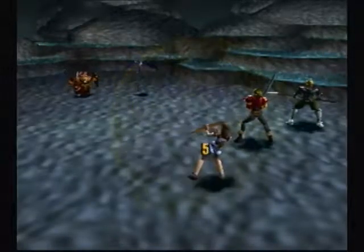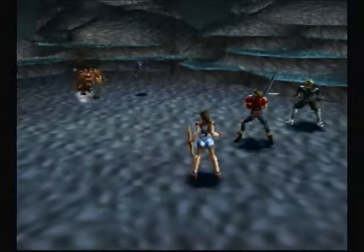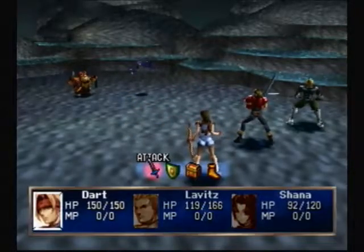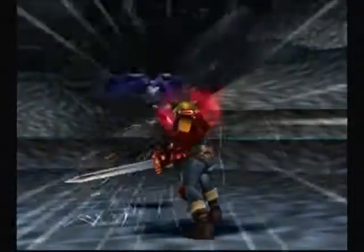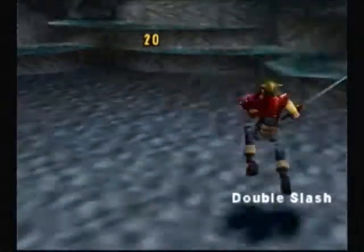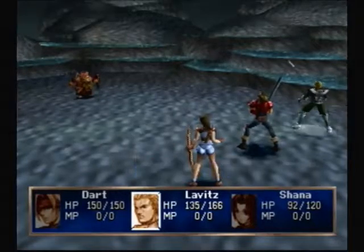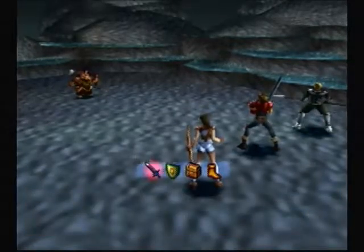Zubat used Confuse Ray. It did not affect Shanna for some reason. Nice — she didn't get affected by it. That's fantastic. You know, when I first played Pokémon, Zubat would always try to confuse my Croconaw and it never worked. So I always thought Croconaw was immune to Confuse Ray.